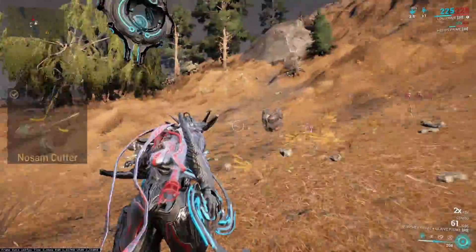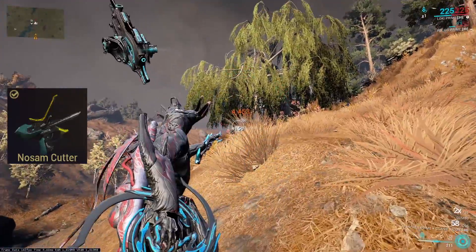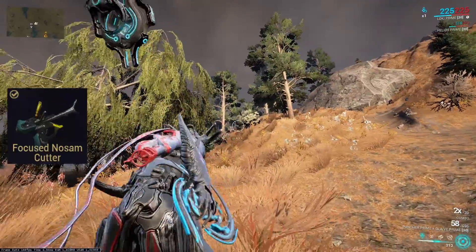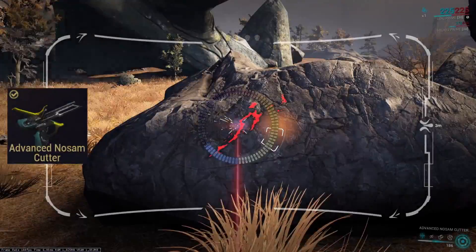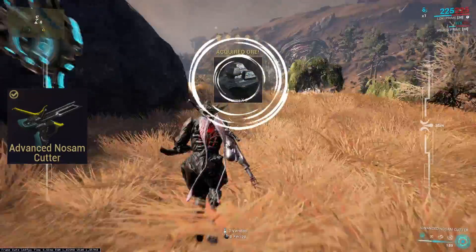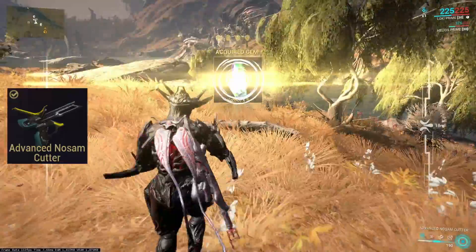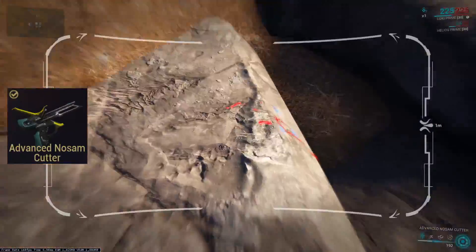A regular cutter has a range of 30 meters and the screen will shake a little while mining. The focused version has a range of 45 meters and the shaking will be less. The best is the advanced cutter: range 60 meters, screen stable. Deposits will also be marked on the minimap if they are closer than 50 meters.